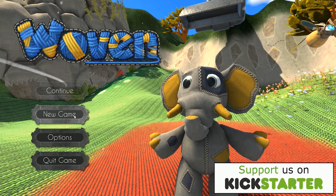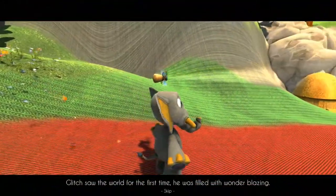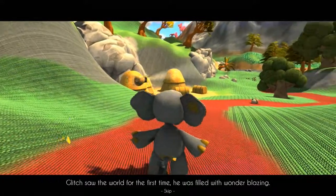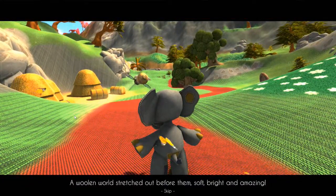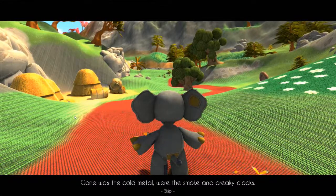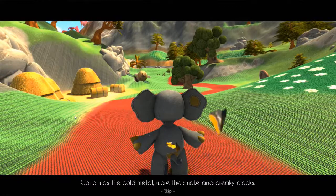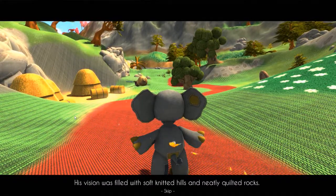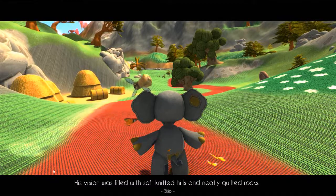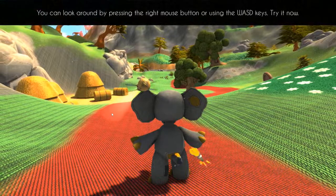Glitch saw the world for the first time. He was filled with wonder. Blazing, a woollen world stretched out before them — soft, bright, and amazing. Gone was the cold metal, the smoke, and creaky clocks. His vision was filled with soft knitted hills and neatly quilted rocks. So I guess there's a little bit of a tutorial on the first time you play.